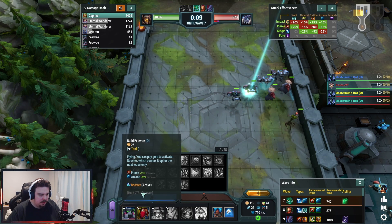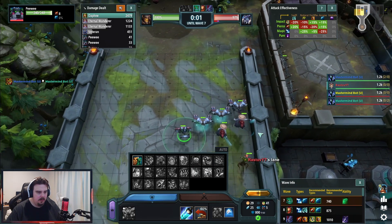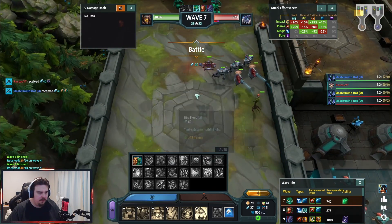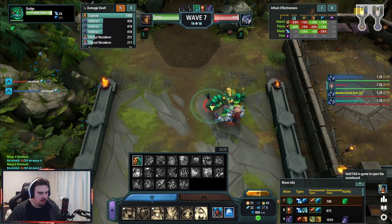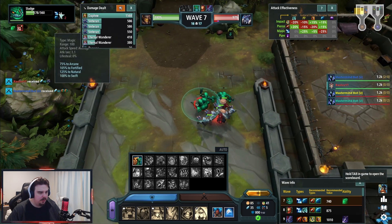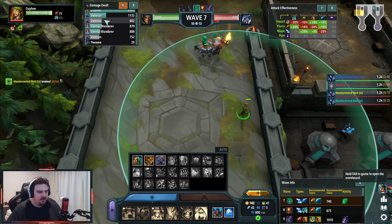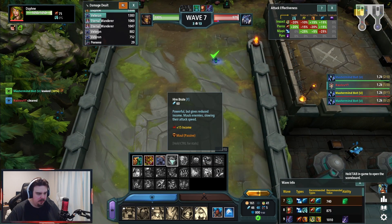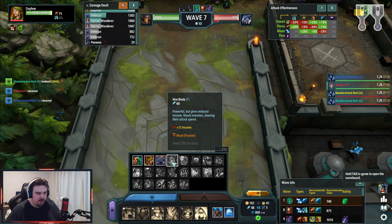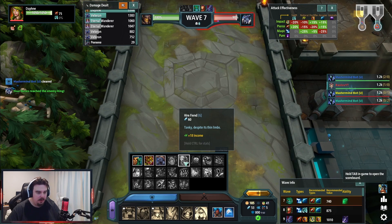I still don't really have enough. I could build a disciple - massive damage to a single target. Let's just upgrade our peewees. You can see they had sent something - sludges over there. You can see how much health it's got and the type of damage it does. My Daphne is putting out mad DPS it looks like. I don't think I'm gonna get to 60 this turn - oh maybe. Our forces reached the king!